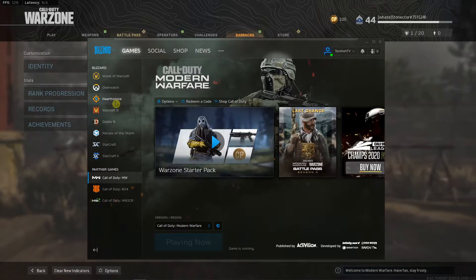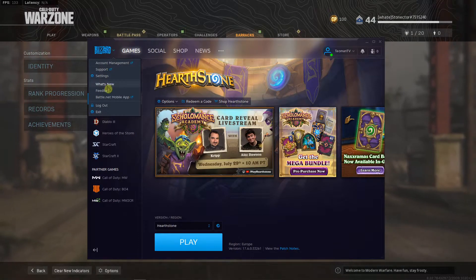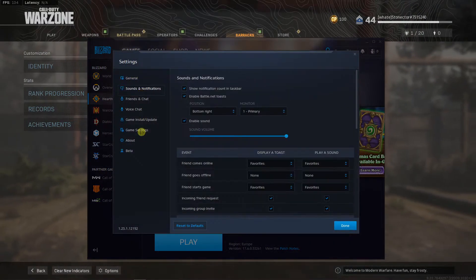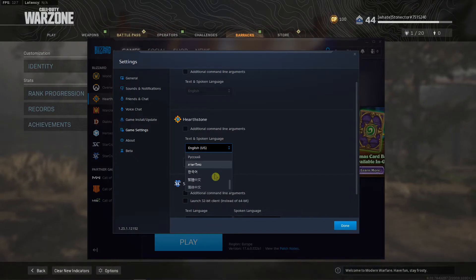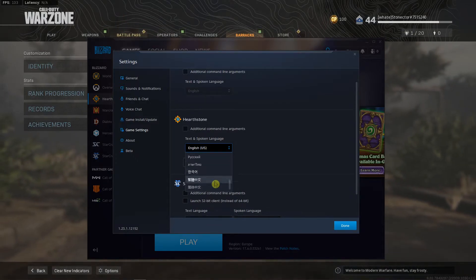The first thing you want to do is click here on Hearthstone, then go to the top left corner settings on the Blizzard logo and click settings. Now you're gonna see game settings and you're gonna see text and spoken language. You get multiple languages to choose from: Deutsch, Español, Italiano, Portuguese, or Russian.